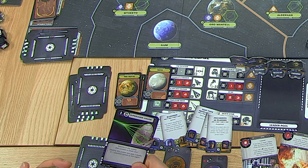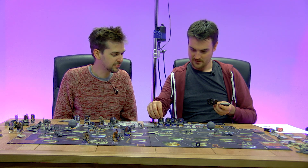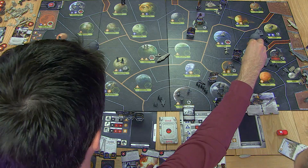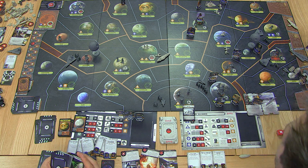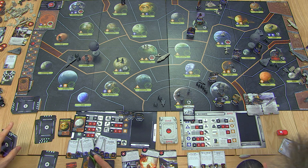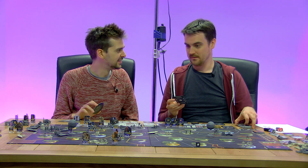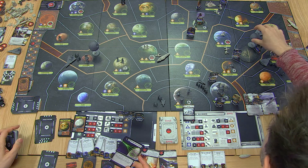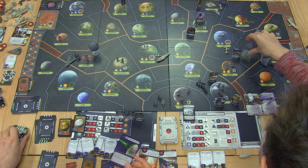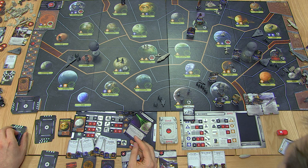They'll fire the Death Star. Who are they firing it at? They're going to destroy Dagobah — because it's a potential hiding spot for the rebel base when we move, and they need to show the galaxy that these weapons can be used. We can't contest it — they're just going to fire. What about Yoda? He's dead, mate. Yoda just got Death Star'd.